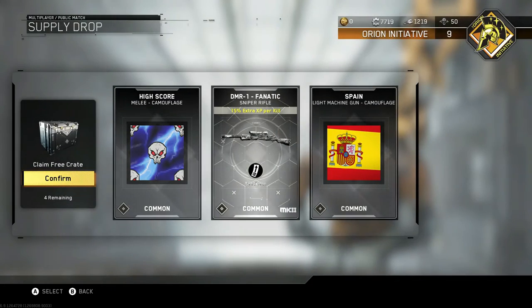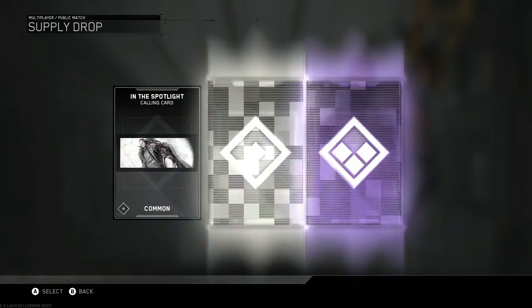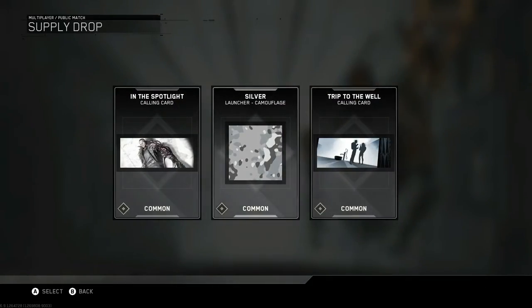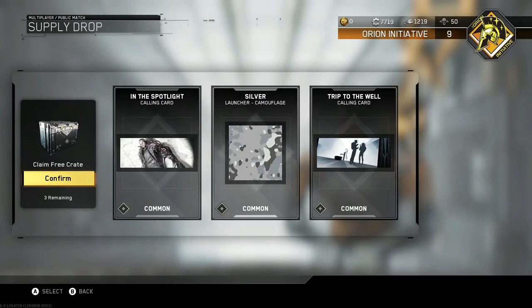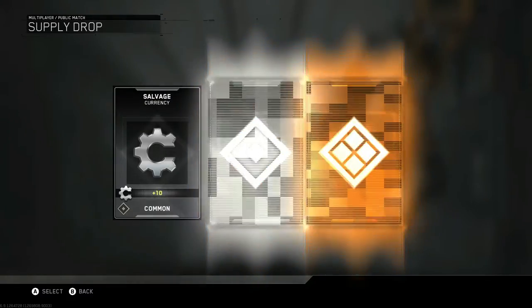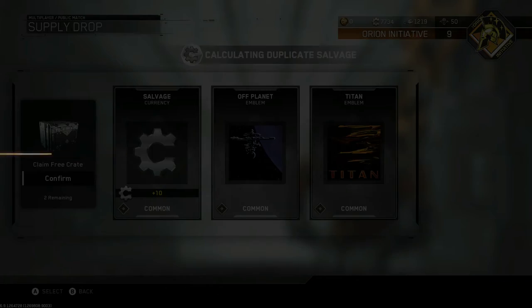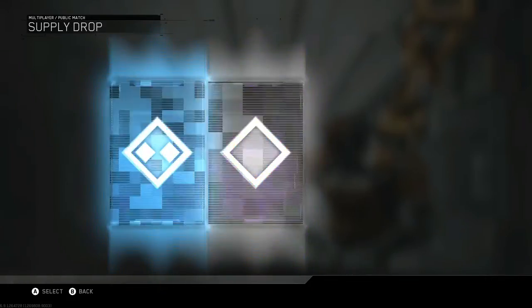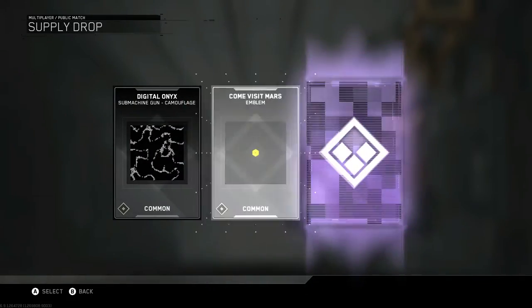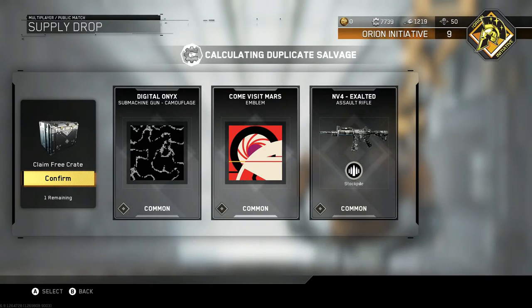I've never gotten any weapon variants that I really like. I'm fourth prestige now going on fifth, and I don't have a single epic variant yet. The only epic that I do have is the Hailstorm that they gave us over Christmas, so I don't even really count that. Hopefully today I can break that streak and finally get an epic weapon, and I'm pretty sure I already had that NV4. Yeah, I didn't. Well, I finally have an NV4 variant that's really cool.